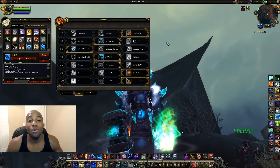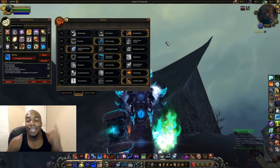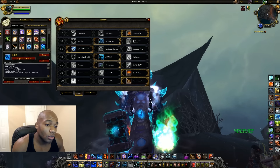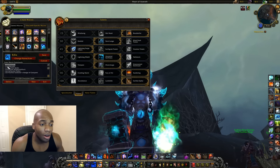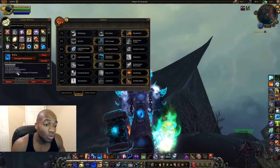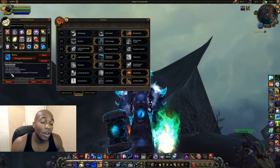Alright guys, so to give you a breakdown of how the one-shot macro works — aka the killer macro — all we're going to do is set up /showtooltip so you can see the cooldown on your bar, then /cast Heroism, Earthen Spike, Doom Winds, Saltwater Potion, and my on-use trinket.